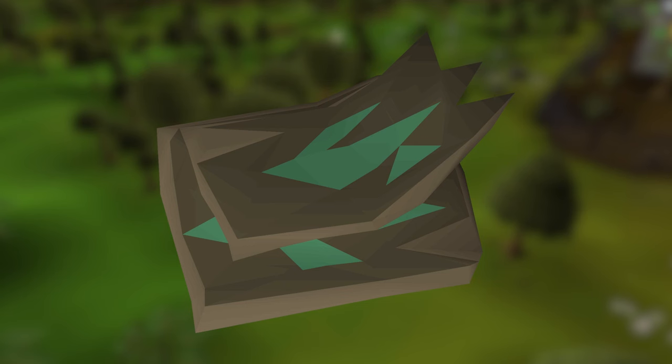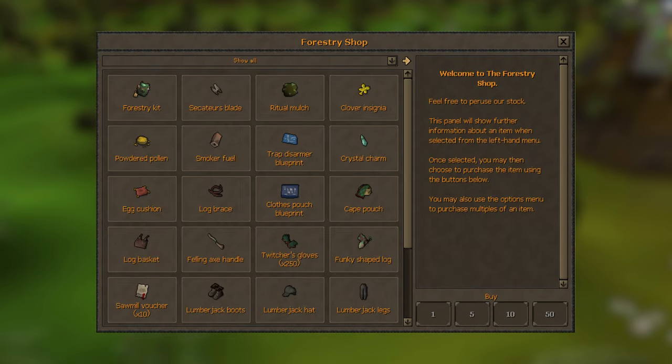Participate in these events for XP and anima. Use anima to buy rewards. Here's what each reward does.